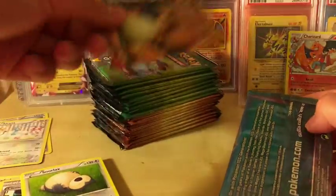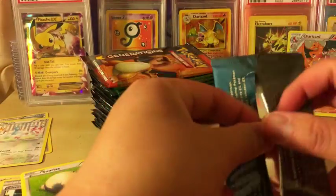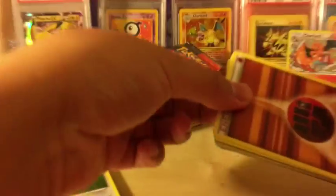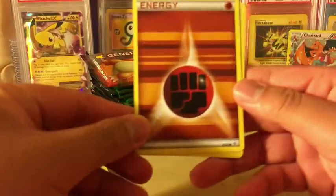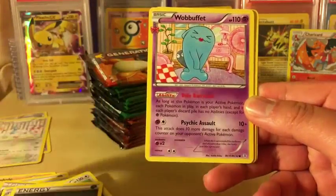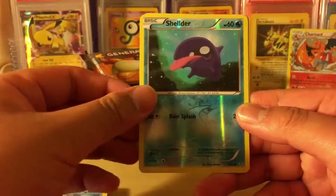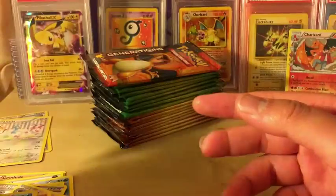Also there's only one Charizard Generations pack I could find. They all mainly consist of Venusaur and Pikachu for some odd reason. But still Generation packs - we're just going to open all of them and see how many EXs we can find. Next pack: Fighting Energy, Doduo, Slowpoke, Dark Energy, Wobbuffet, Metapod, Cloyster, Shellder Reverse Holo, Meowstic from the Radiant Collection, and Rapidash, regular rare.